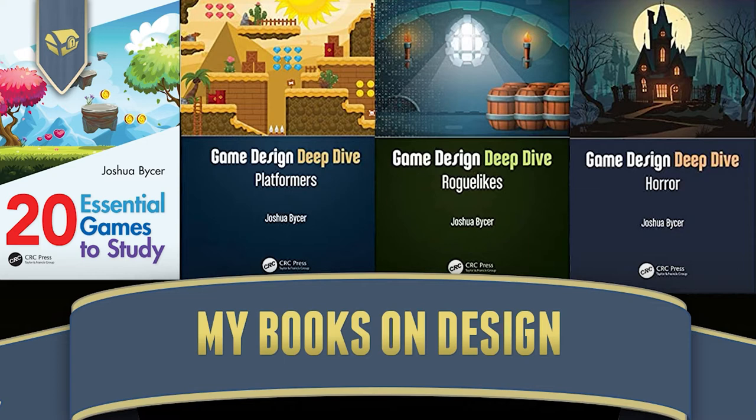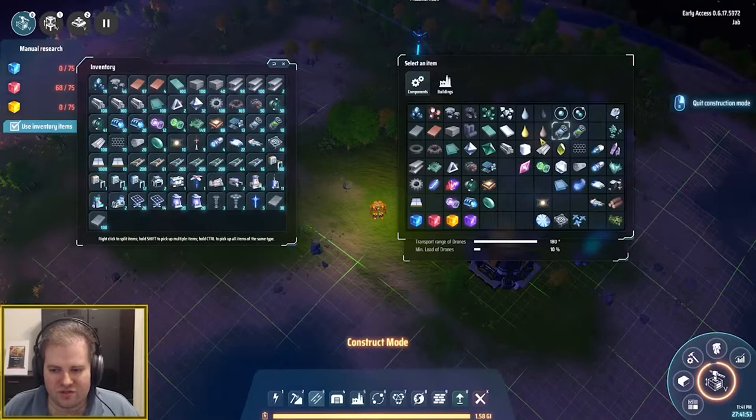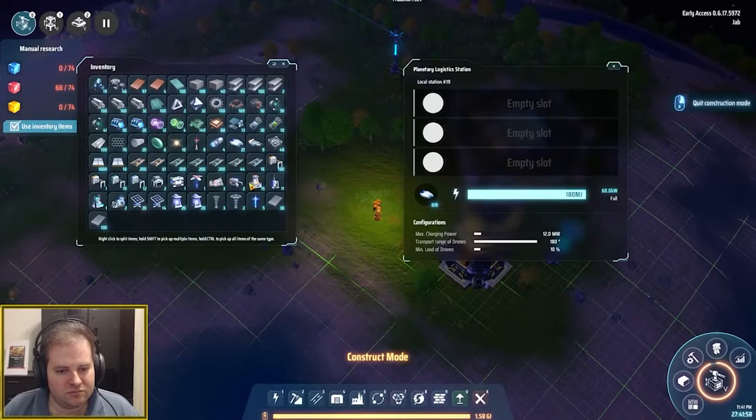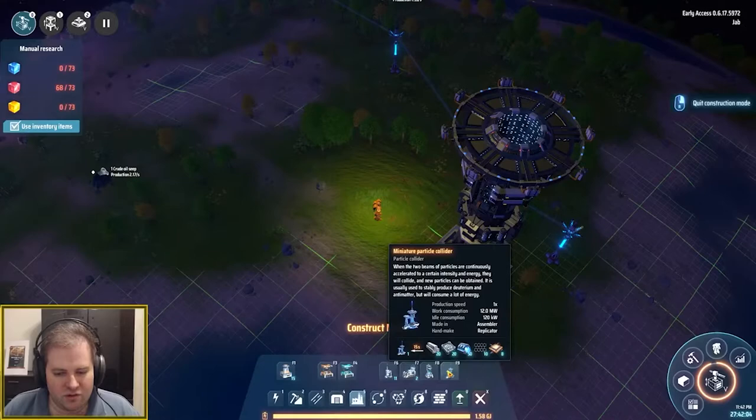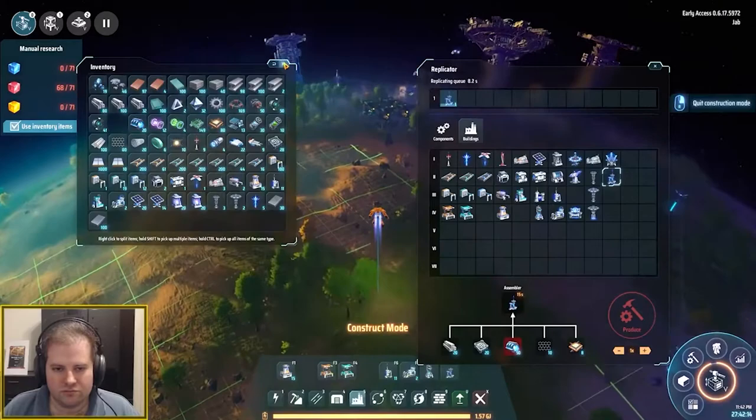Creating a good intro for your game takes a lot of understanding of your game's onboarding and mechanics. In terms of length, it needs to be long enough to get all the mechanics across, but still short enough that it doesn't become a chore. The problem, as we've said, is that the more complicated your game is, the more elements that need to be introduced.